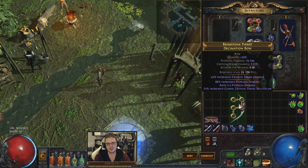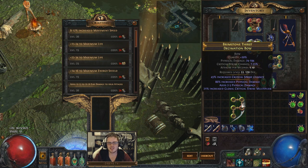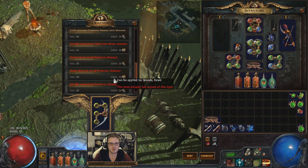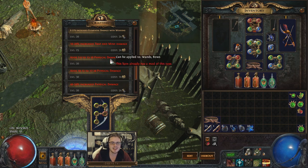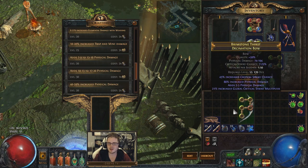That is terrible — that's probably the worst thing that could have rolled. Sometimes Iron Jesus is not happy with you. What just happened is we rolled the flat physical damage, the lowest of the lowest flat physical damage roll possible. I think that is as low as it goes. That stops us from getting the 13-to-20 or 10-to-17 roll that would have made this a good bow. Now the damage is less than what my previous bow was, despite the IPD and the crit strike multi, so I'm probably going to have to recraft this.